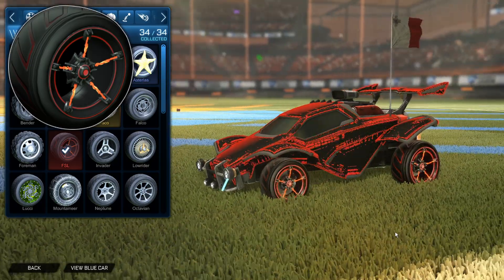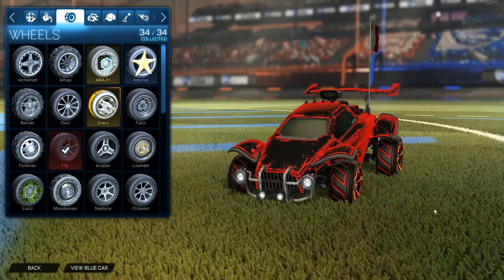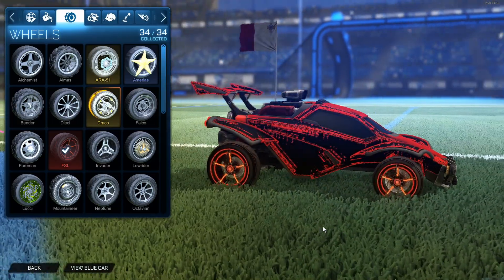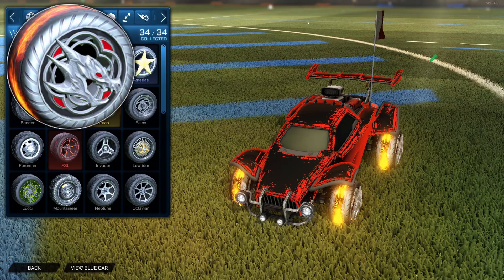In second place we have the FSL. These look amazing on a red car because they have animated fire on them. I got these and they match so nicely to my car, as you guys can see. These cost just 1 key and they are one of my favorite wheels in the game.